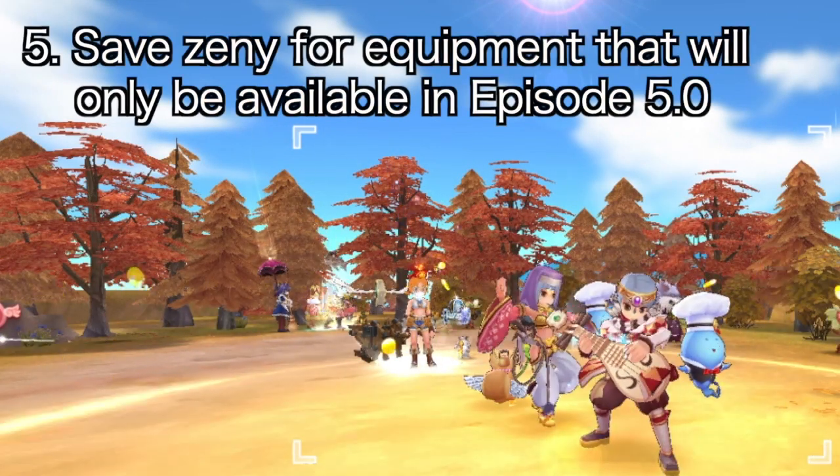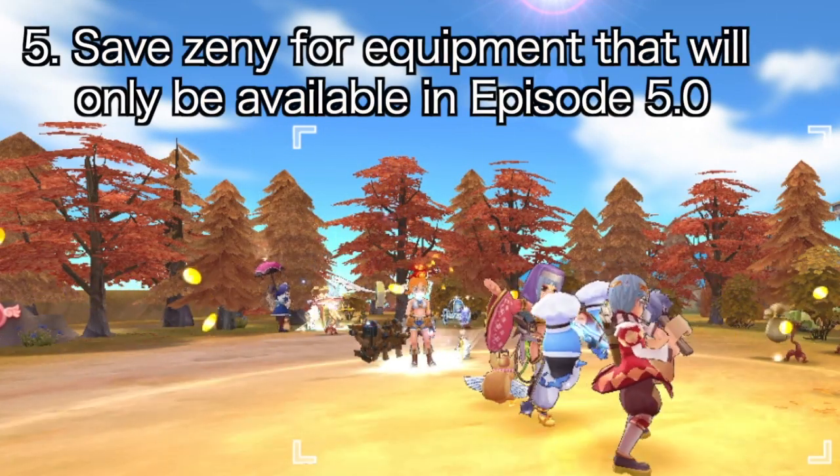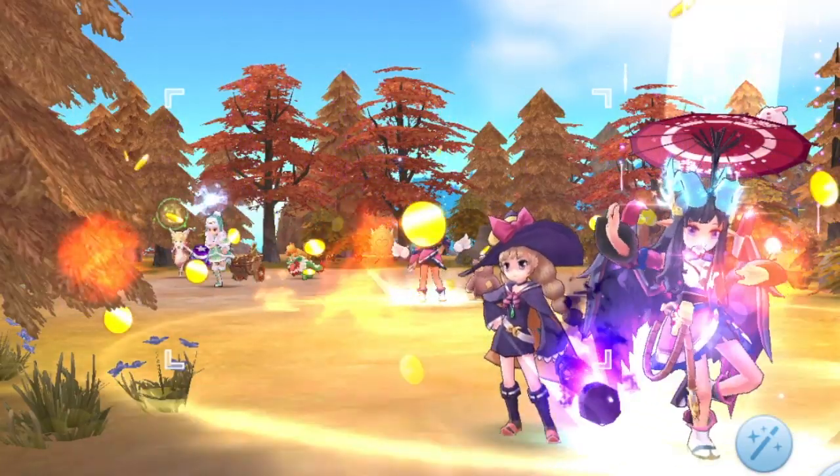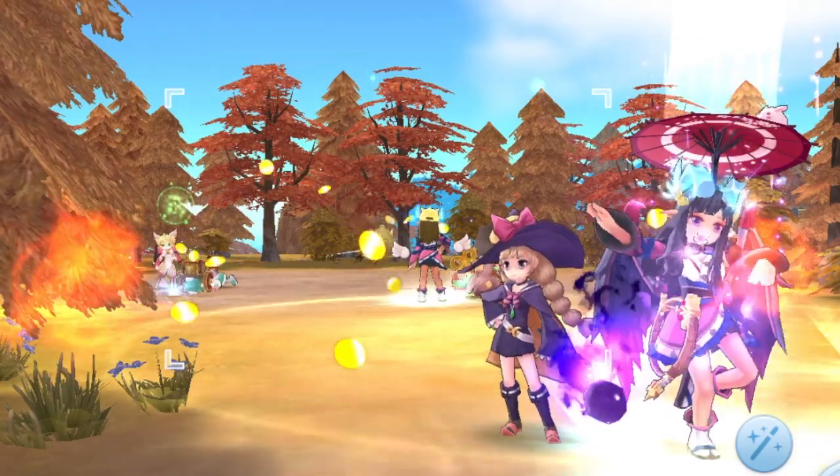Number 5: save up on Zeny as many of the items are not yet available in the current patch. So far we've discussed all the equipment, cards, items, and the various ways to prepare for the upcoming Dancer class.